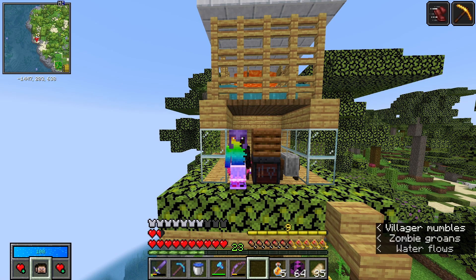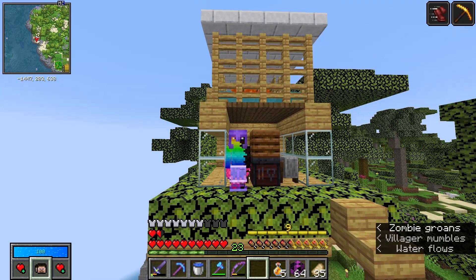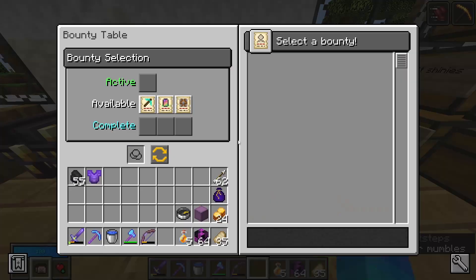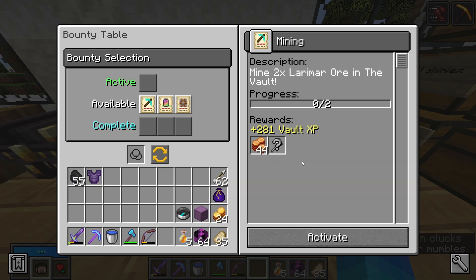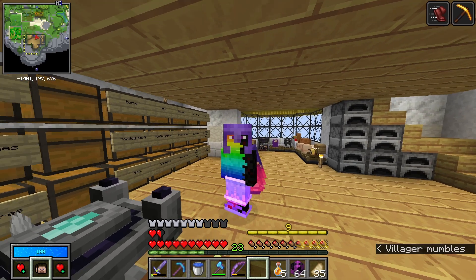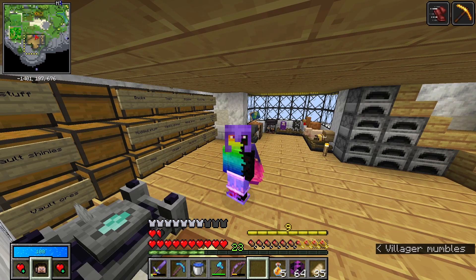Hey guys, welcome back. So last episode I mentioned that I might start off by eating some burgers to get to level 10, and that's definitely still an option. However, I had a quick look at my bounties, and I think I might just take this one and then run a vault to try and complete it. Two larimars should be doable, and I'm always up for vault gear. Given I died last time while trying to get out, I could probably do with all the vault practice I can get. So I think it's time we make another crystal.